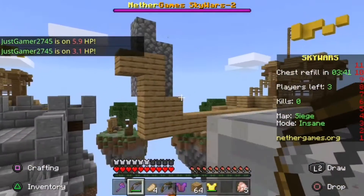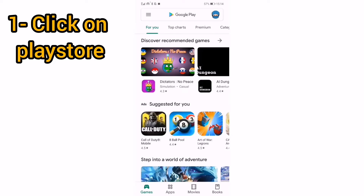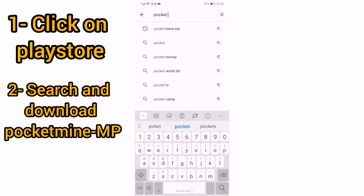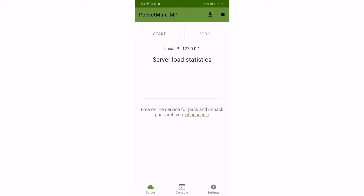Also if this works make sure you subscribe, that would be really appreciated. So now that you're on your Android device, head to the Play Store and search for the application - Pocket Mine MP. Here you'll see the application. As you can see I already have it downloaded, but if you don't have it downloaded, click that download button. Once you open it you'll see this when you first start.